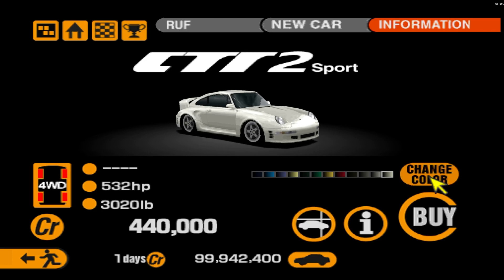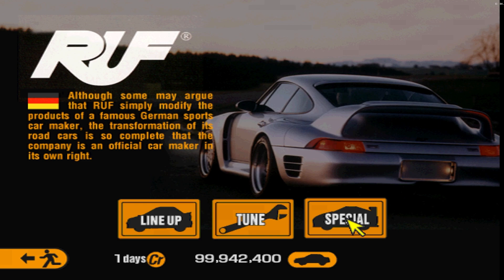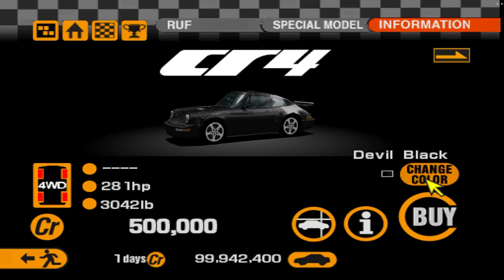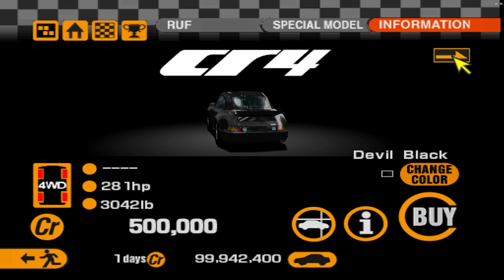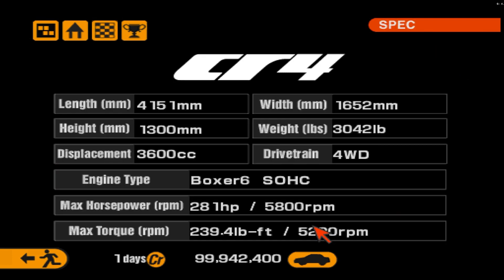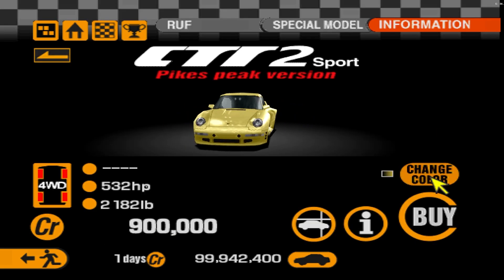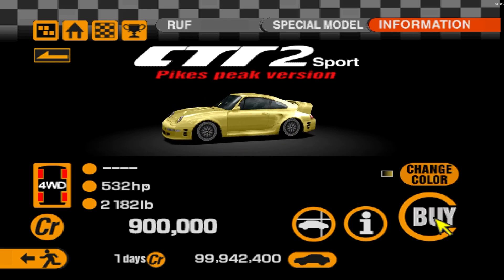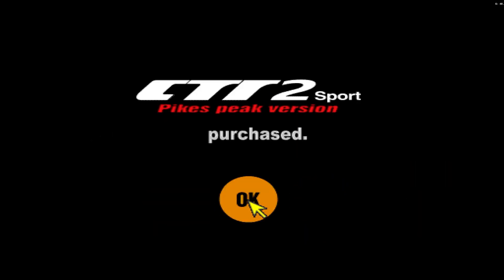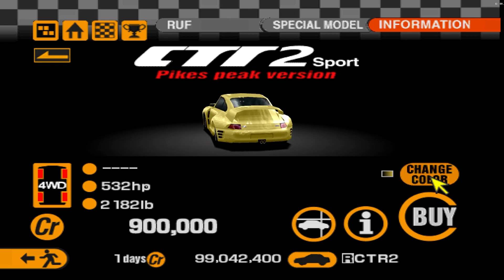You guys saw I used the CTR2 Sport during that build in the series. We're gonna check out the Special section. There's the CR4, which is pretty nice at 280 horsepower — kind of slow for a Ruf. And then we have the CTR2 Sport Pike's Peak, which is a new thing I don't think was in the base game. It looks sick — it's got some BBS LMs on it, my favorite wheel.